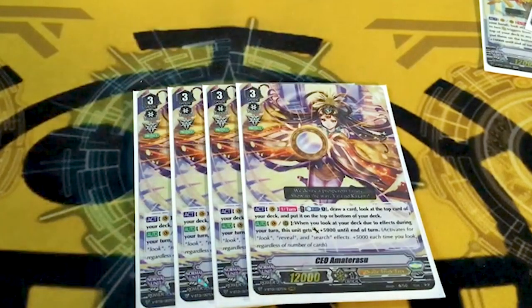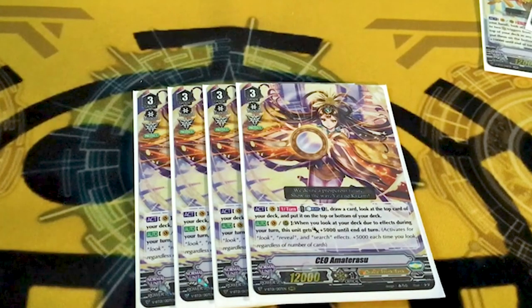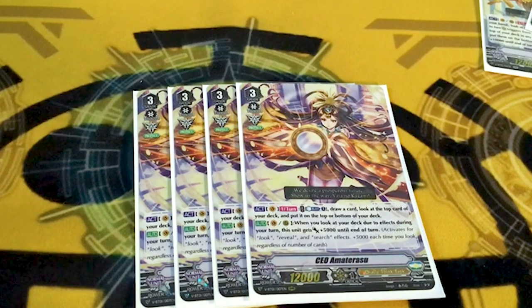Four copies of Keo — act, vanguard, turn cost counter blast one, draw a card, look at the top card of your deck, put it on the top or bottom of your deck. Lets you dig for triggers and get a plus one. It's a good card. Also, when you look at your deck due to a card effect, plus 5k — this is for search, check luck, reveal, whatever. It's pretty cool, and it's just free power.